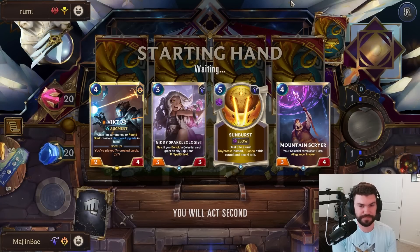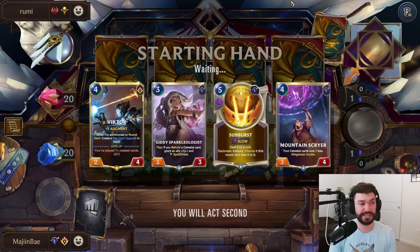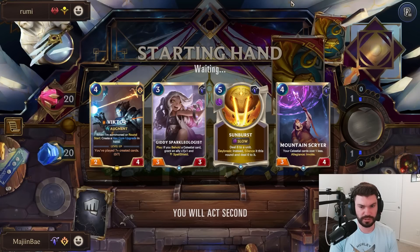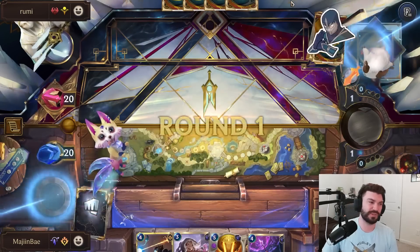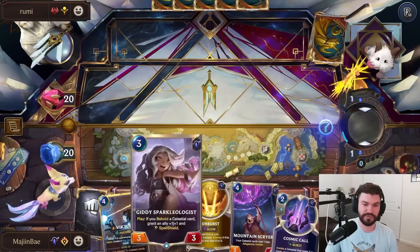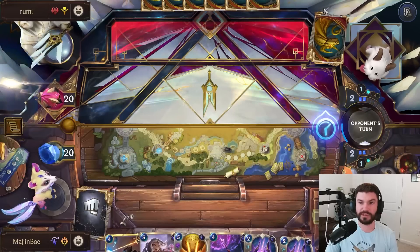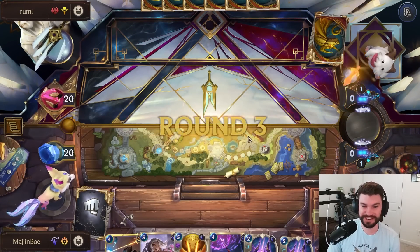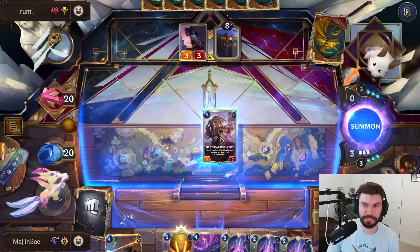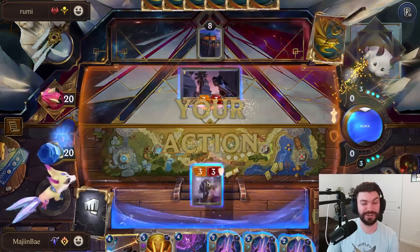Bit of a slow start here. We have Sunburst to try to deal with the champion on turn three. Oh — Sunburst does six damage; it would have killed Zoe. I don't know why I thought it wouldn't. I'm glad we have these Cosmic Calls but it's a little bit early for that. I will offer a trade — I also love Sparkle Flies. The good news is our opponent has a slow start, so we get Victor going.